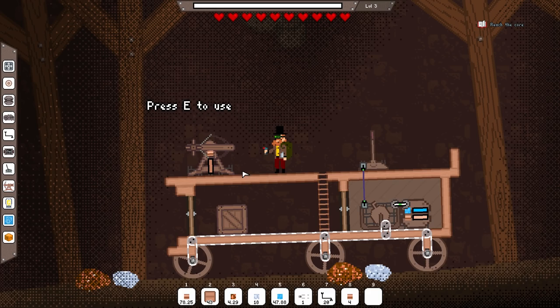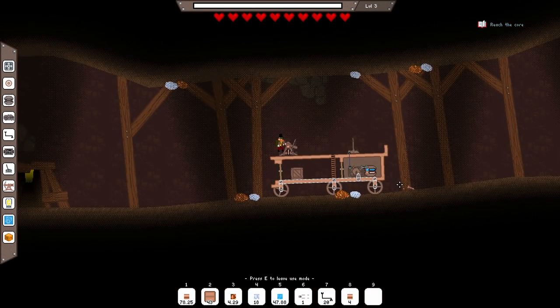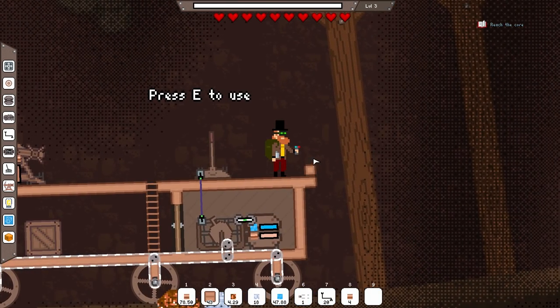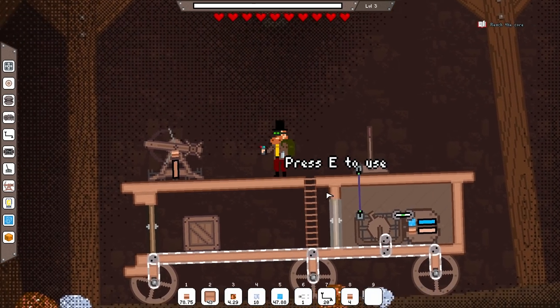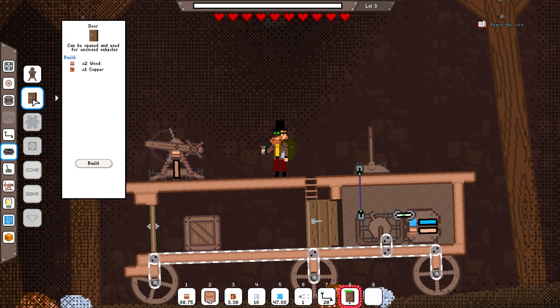I'm fairly certain I can shoot through things, so let's have a look. Can I shoot through the floor? Yes — okay, that's fine. This way I'm far, far away from any scallywaggery over here. I think we need another door. Yeah, I think we do. Let's go ahead and make some more doors — I'm going to get two more doors.